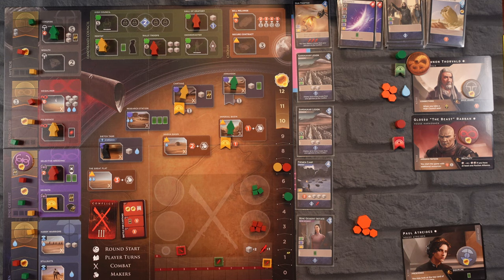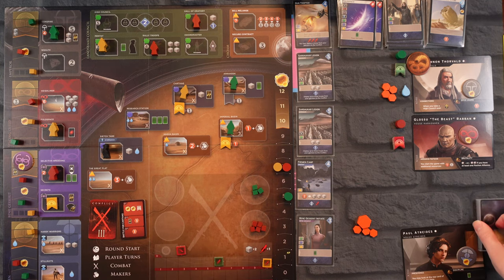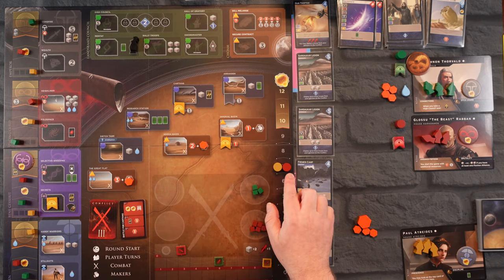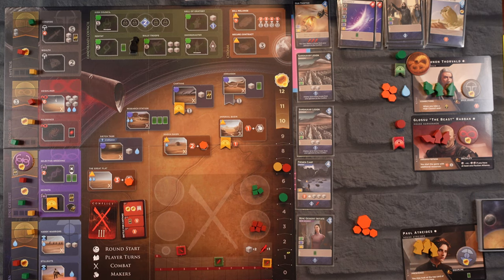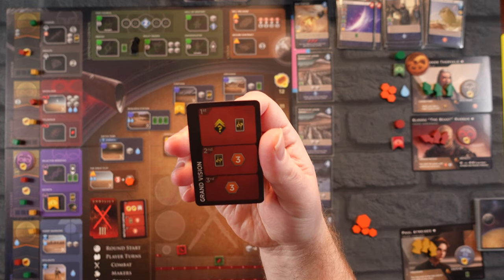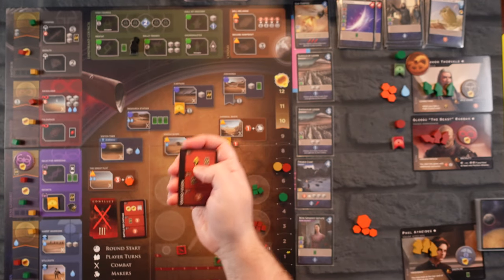Let's shuffle our deck, draw five and not look at them yet. The Makers need to make — recall our workers. Looking at the board: Glossu and I are at seven, the Earl at five. It's really close. We're going to flip — with three rounds left — our second conflict card. It's an intrigue card and move up the Space Guild track twice.